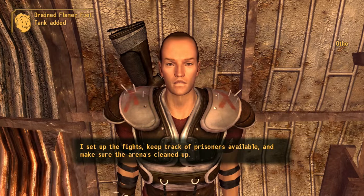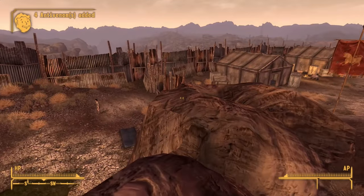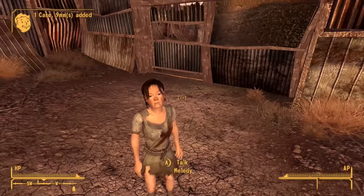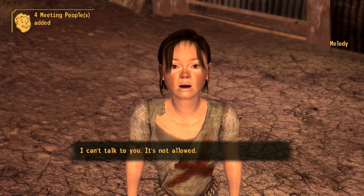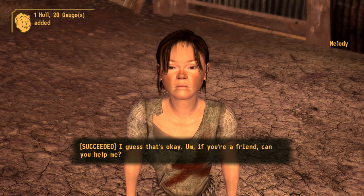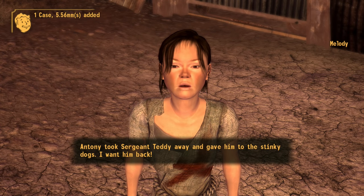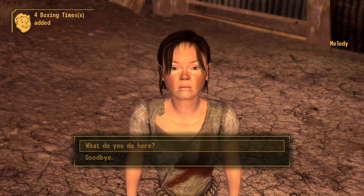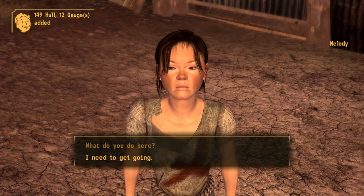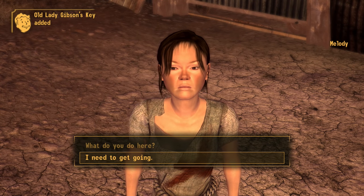If you ask this guy what he actually does: 'I set up the fights, keep track of prisoners available, and make sure the arena's cleaned up.' You are terrible at your job. Now, a few other bits and pieces in the fort. Down here in a little enclosed caged arena with some Brahmin, we have little Melody here. 'It's not allowed.' It's totally allowed because I have speech 50. 'If you're a friend, can you help me?' 'Antony took Sergeant Teddy away and gave him to the stinky dogs. I want him back.' She wants her teddy back. If you ask what she does here: 'I help take care of the Brahmin, I sometimes bring water and food to people.' I've always felt those hesitations and gaps mean she's not saying what's really going on — and I think what's implied is very, very disturbing indeed.